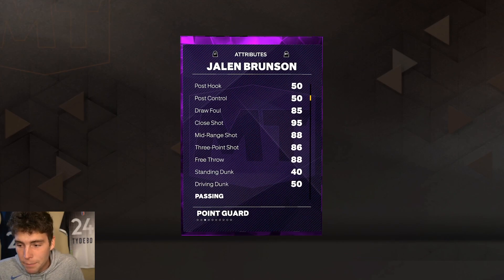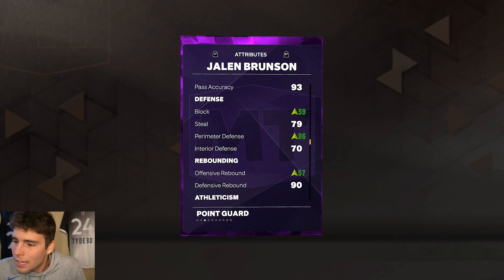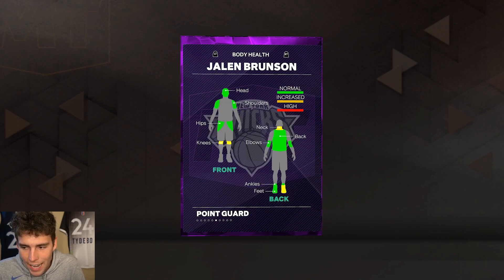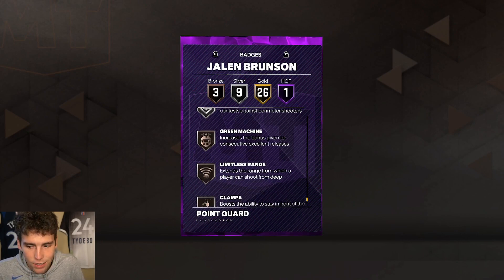He's 6'1, 190 pounds, 86 base three-ball. He did apply a shoe which brought the ball handle and block up — block rating goes up, perimeter defense to an 86, interior at 70, 91 speed, 90 lateral quickness. He does have Hall of Fame Giant Slayer, 26 gold badges, a lot of those good playmaking badges, nine on silver with three on bronze.